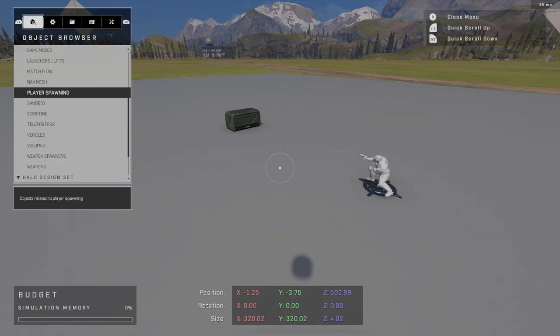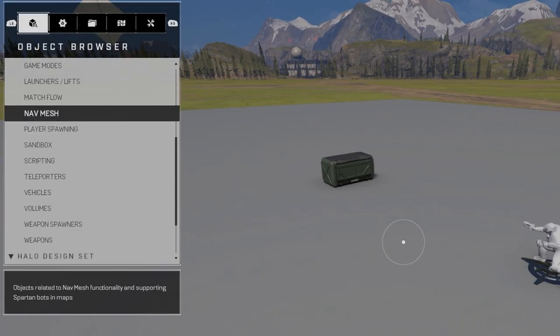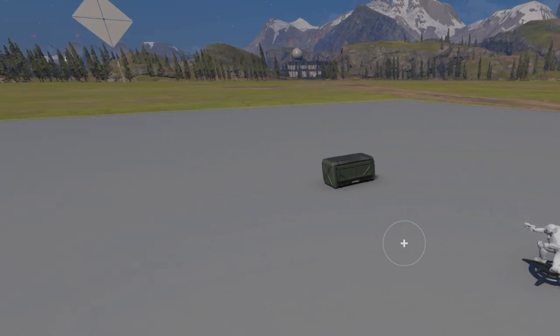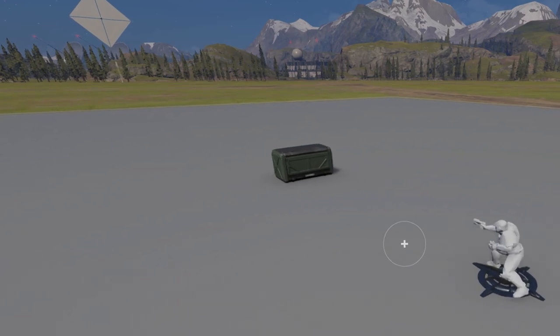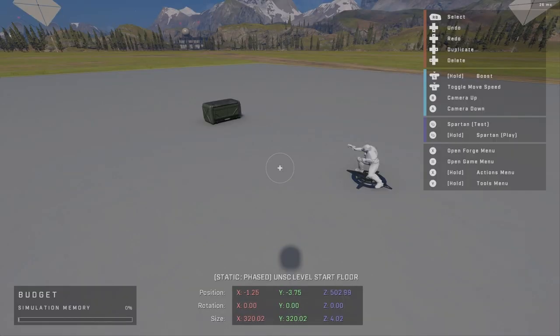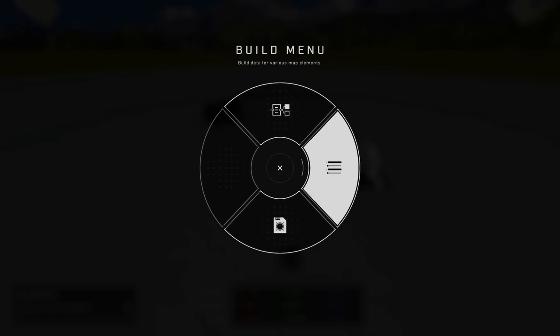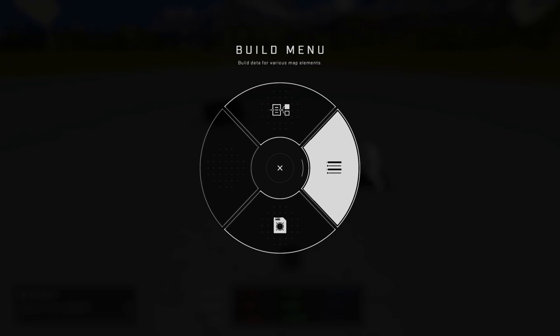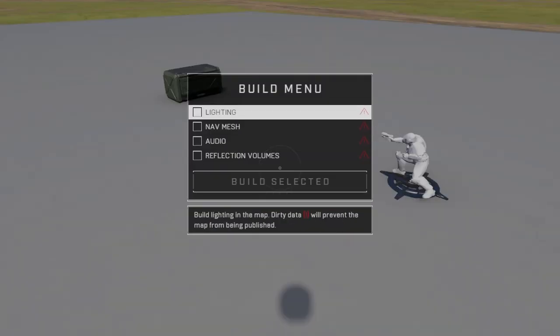Moving down the list, we have our Forge menu, accessible via X and Y. Originally these were separate but since Halo 5 the menus have been unified into one UI. Going into the game menu is just your pause. The actions menu gives you quick save, build menu, and node graph. The node graph is all your scripting; the build menu is generally everything you need to make sure a map is ready to be published.